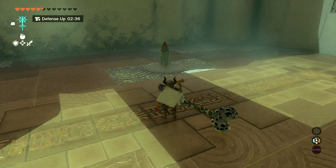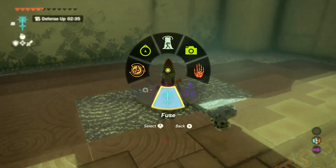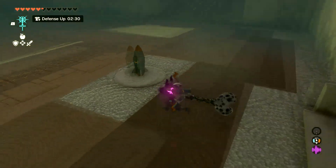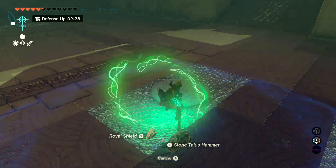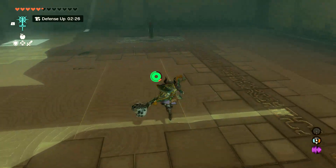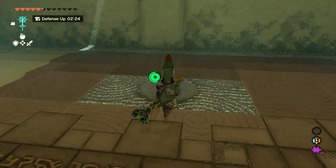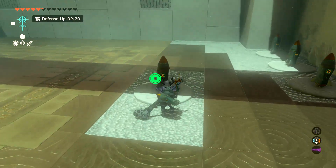Anyway, in case somehow you didn't know after all this time that you could do this — fuse a rocket to a shield and you can jump super high with it. It even gives you some shields here, some really shitty shields. Like, why would you have such shitty shields, man? So, fuse to rocket, since they're here. I guess this is another shrine where you might want to mark it, so you can just come back if you want to make more rocket shields and you just didn't have enough rockets.